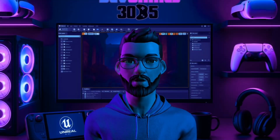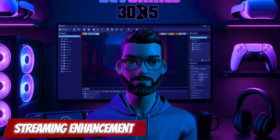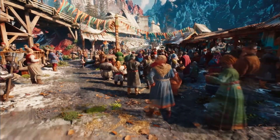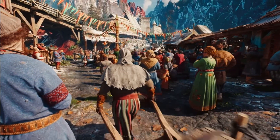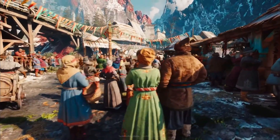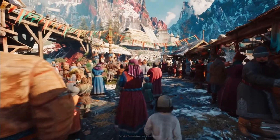But great foliage is only part of the picture. To handle massive open spaces, you also need smarter streaming. Enter the next big feature: World Partition plus fast geometry streaming enhancements. What's new? Smoother loading and unloading of actors, reduced memory spikes, and more control over what loads and when. This upgrade is especially important for large multiplayer maps or seamless exploration zones.